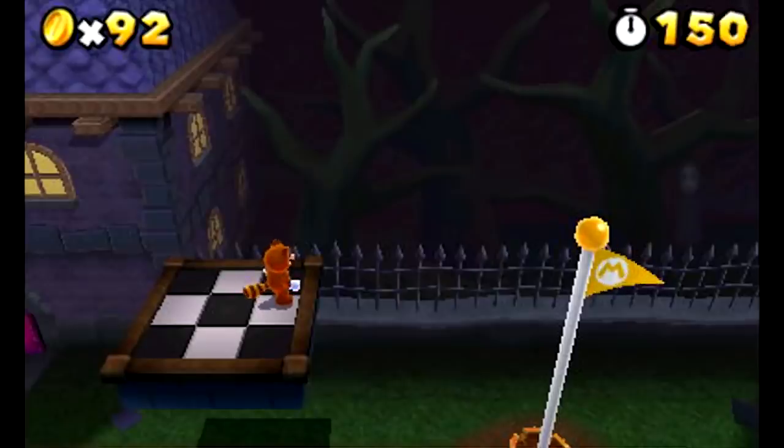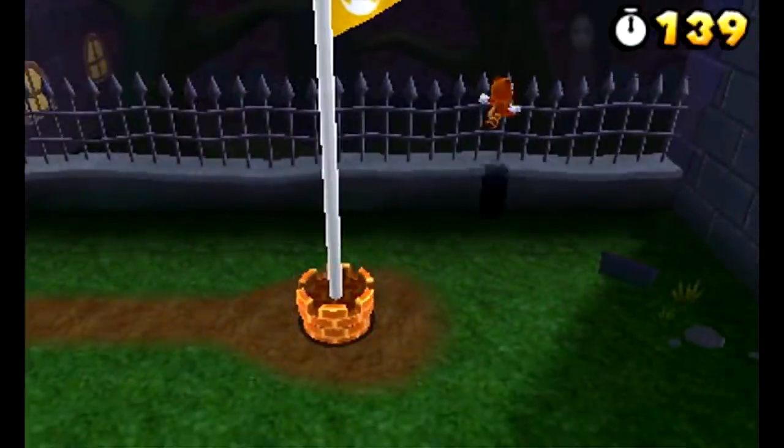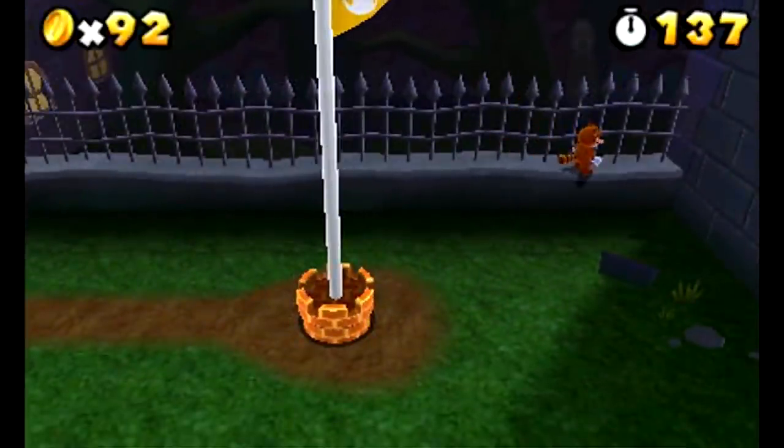In Super Mario 3D Land, at the end of level 4-4, if you don't reach the flagpole and instead wait on the top corner of the fence for a few minutes, a ghostly figure will emerge from the darkness before once again disappearing.